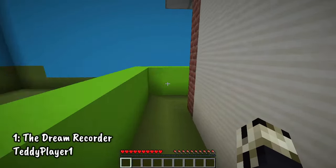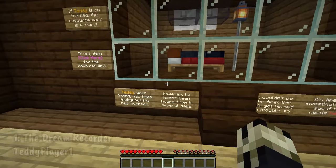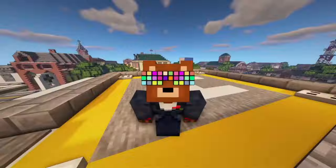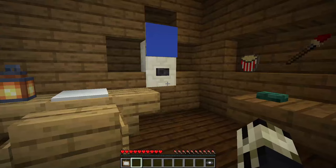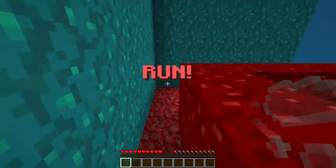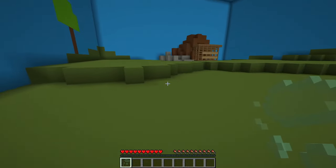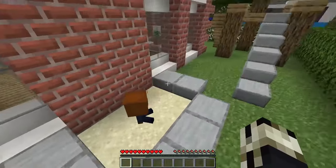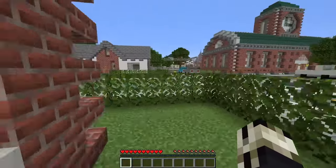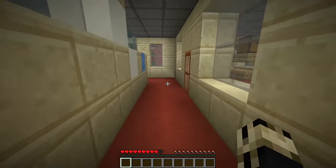Number 1: The Dream Recorder by TeddyPlayer1. Whilst trying out his new invention, the Dream Recorder, Teddy accidentally trapped himself and split his mind into pieces across his dreams. Fortunately, he's left you messages in the form of dream recordings. Watch these recordings to get clues, work your way through his surreal and wacky dreams, and put his mind back together and escape from the world of dreams. Here we are at number 1 with the Dream Recorder. This adventure map has the most advanced command blocks and mechanics I have ever seen in an adventure map. Most of the mechanics in this map I didn't even know were possible. The story premise of all of this happening in a dream reality allows for a lot of zaniness and shenanigans, and plays perfectly into the seemingly random things and events that occur.